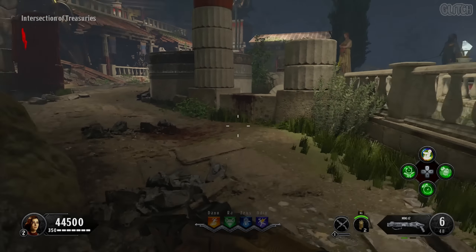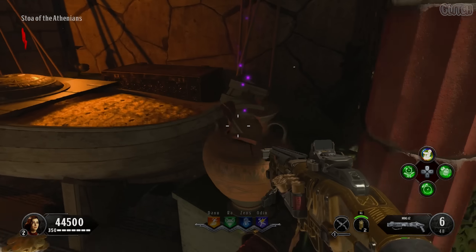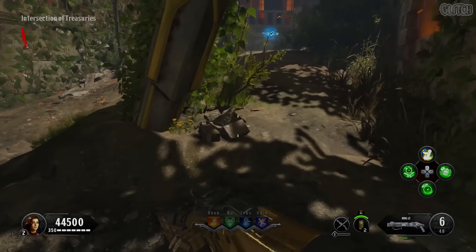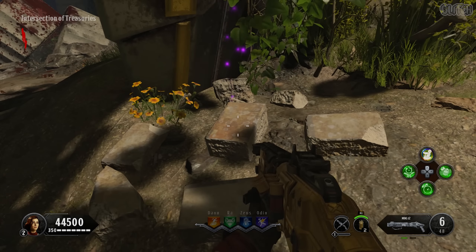In this video, I'm going to be showing you how to obtain and upgrade the Hand of Hemera on the Black Ops 4 Zombies map Ancient Evil. To do this, you will first need a Dormant Hand. This item has 20 possible spawn locations, so I made a separate video showing them all which you can find in the description. That is the first step.